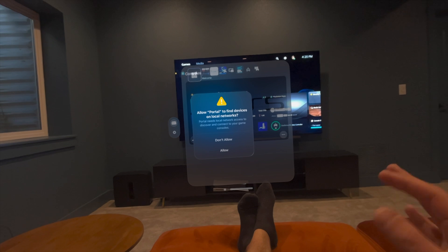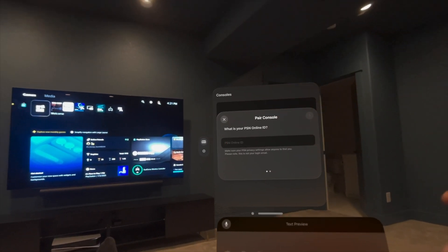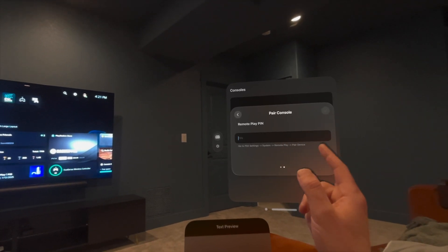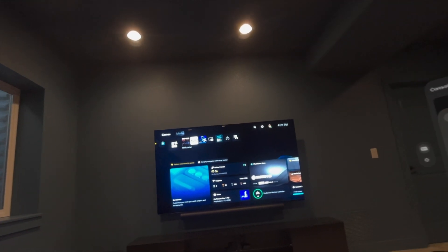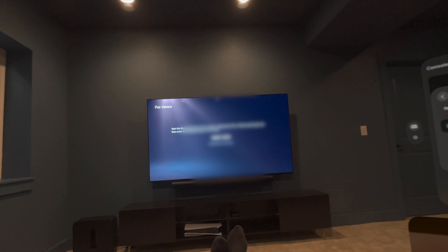We're going to allow, of course. I'm going to input my PSN ID. Now it's asking for my Remote Play PIN. Setting system — let's go over to our settings. Okay, we've got to put this ID in.